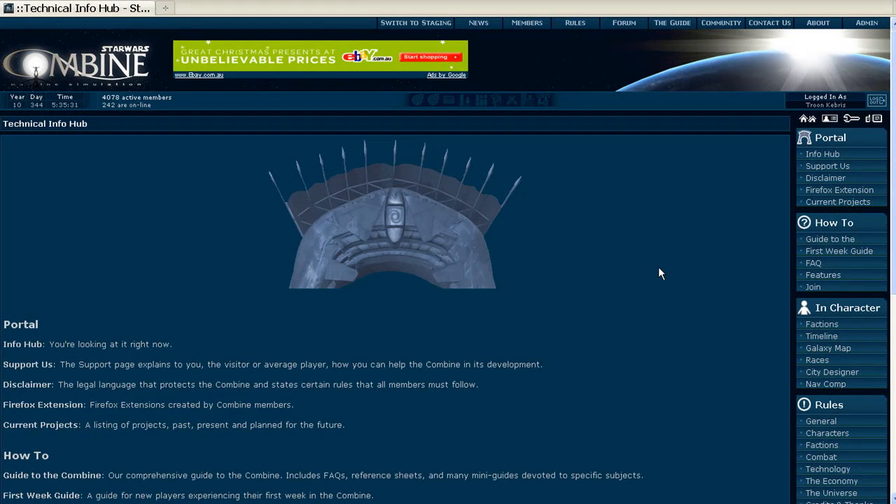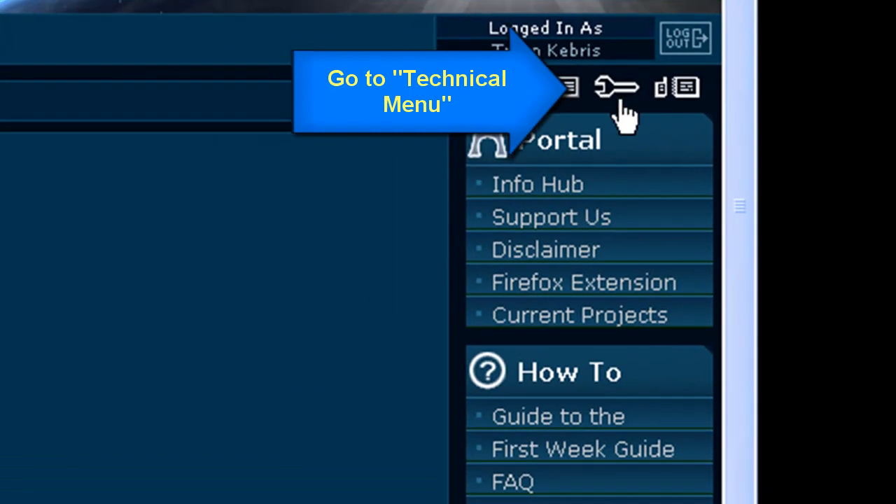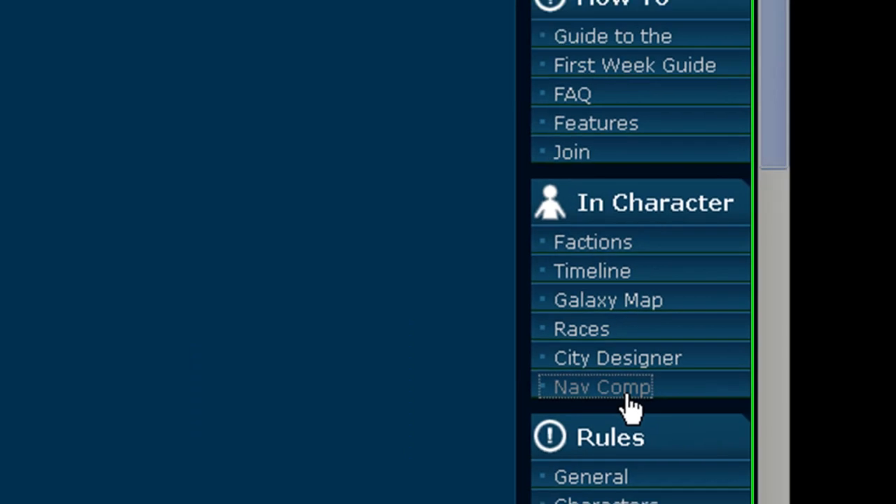Hi and welcome to the video tutorial for the Nav Computer in the Star Wars Combine. This tutorial will be a nice quick short one just to teach you how to use a very useful feature called the Nav Computer. To find the Nav Computer, you go to your Technical Menu, which you can find by clicking on this button here. Down in your In Character section you will find the link, and if you click on that it opens up the computer.